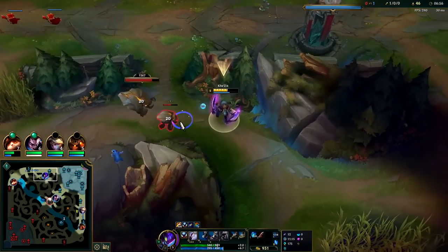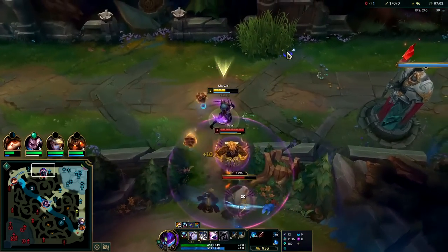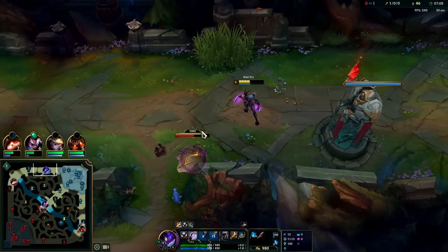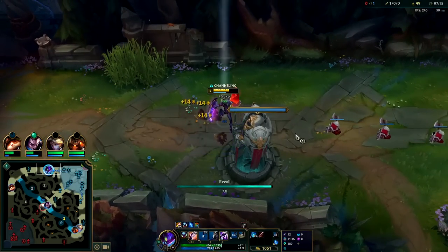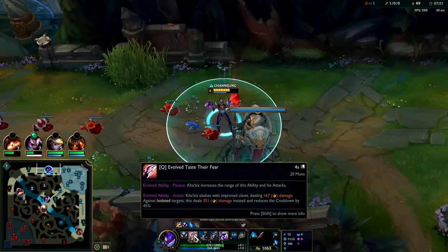I'll kite the big one out — I'm trying to conserve HP here. Auto Q, smite — there's level six, we're chilling. Q evolution is doing about 350 right now; non-evolved Q is doing 160. Q evolution is a little over twice the damage, with better scaling as well.